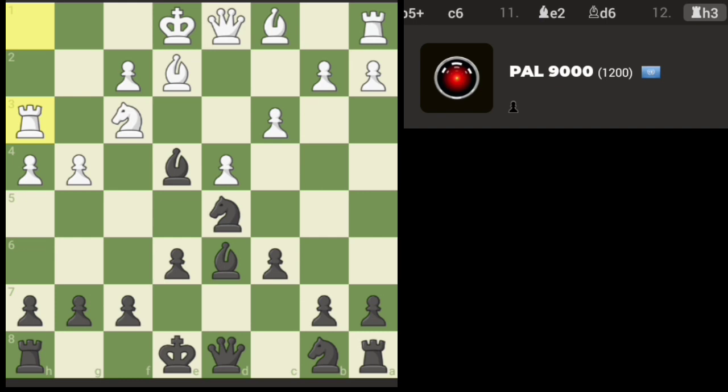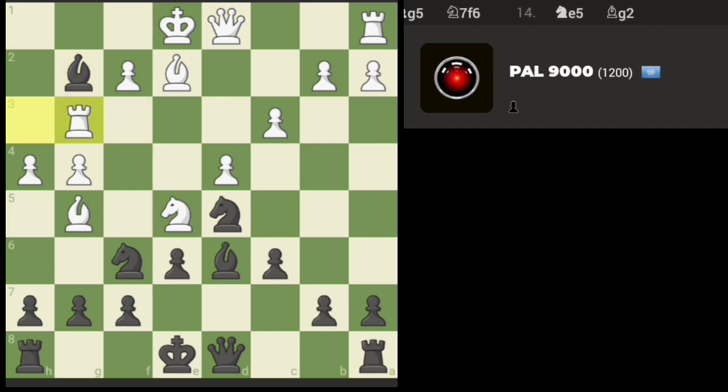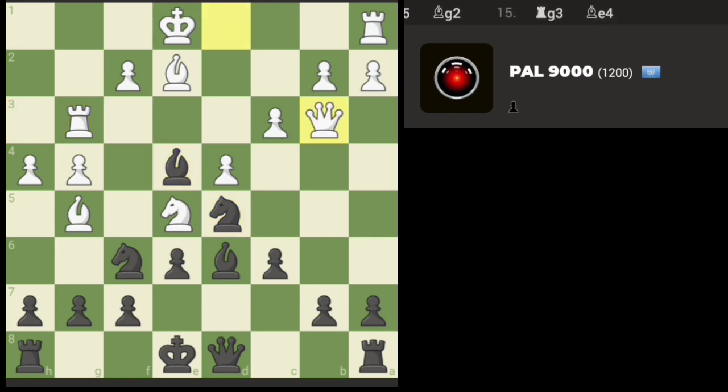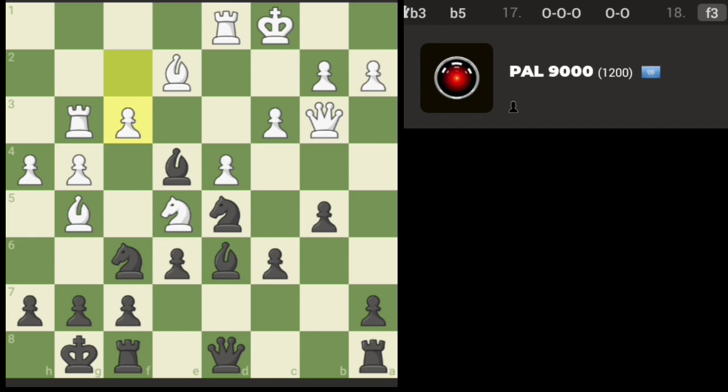Let's just see how this plays out. We'll drop the knight there. We're not going to take the knight in this spot because it'll develop for my opponent. Let's go back one — let's push the pawn. The idea is going to be to castle kingside.